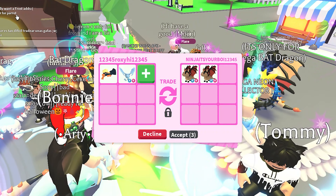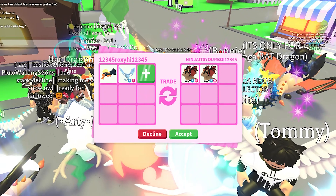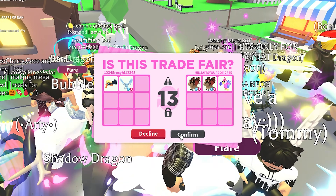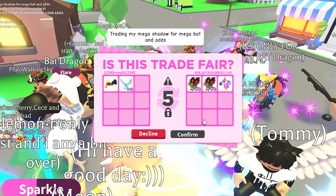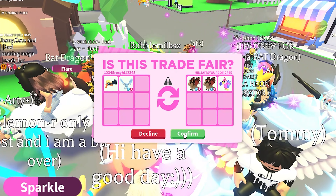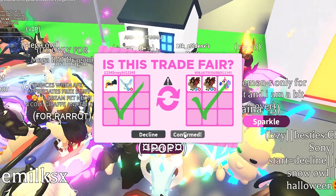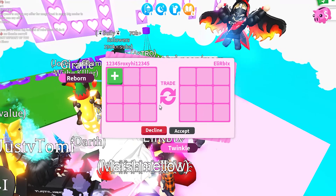Hello Ninja Jates! They added two fly-ride bat dragons. As I said at the beginning, bat dragons are one of my favorite pets in all of Adopt Me — fun fact about me. They also added a dodo, and I've added a candy cannon and a fly-ride frost dragon. Final phase time! I confirmed — oh my gosh, I don't know if we're gonna do it... the trade was successful! Oh my gosh!